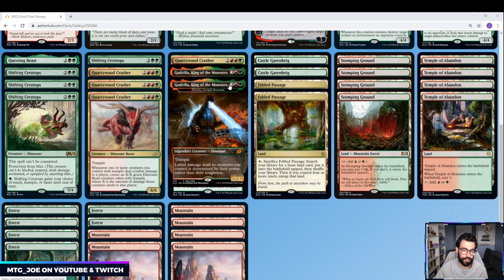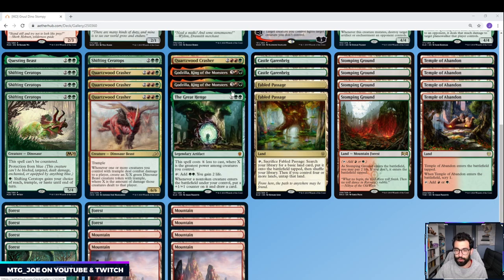A couple of those are legendary, keep that in mind. And then one Great Henge — it's pretty easy for us to get the cost reduction on Henge. It offsets our life and gives us some card advantage as well.